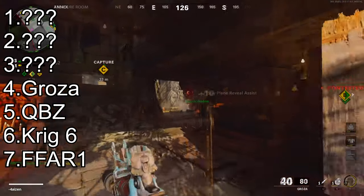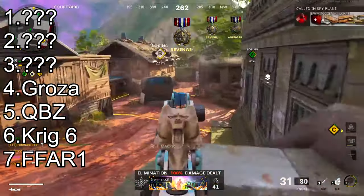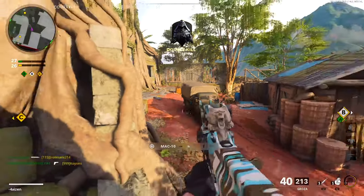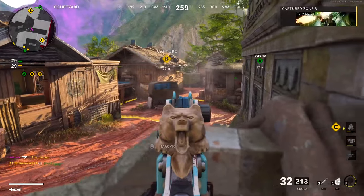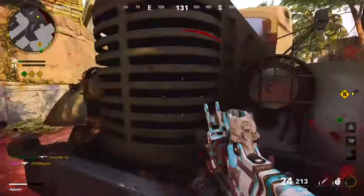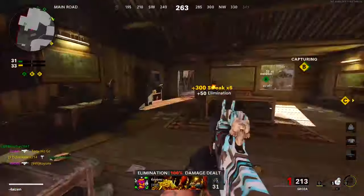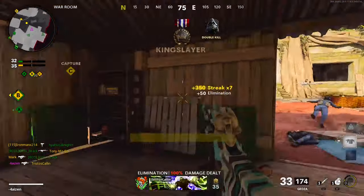Next in our fourth spot we have the Groza, and I place this as an A-tier assault rifle. The top four assault rifles are actually all banned in professional play — GA'd, or gentleman's agreement not to use them, which in normal terms just means banned. The Groza is very similar to the FAMAS and QBZ — a very solid weapon with great stats across the board — but the one thing that holds this gun back is the recoil. Like the FFAR 1, the Groza has a recoil pattern that takes effort to control.